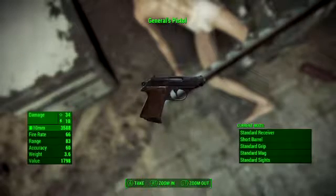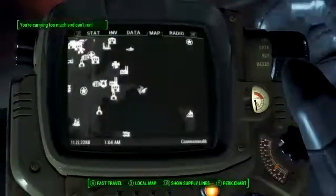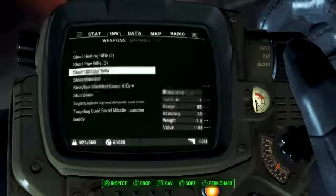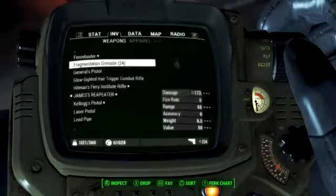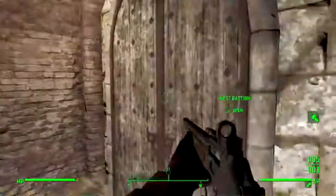The Railroad one — I don't have a save with the Railroad so I couldn't show you that one — but it does bleeding damage. They're all the same points of damage, just different damage types. The General's Pistol does ice damage, as you can see here.